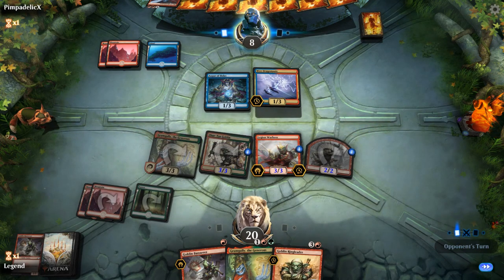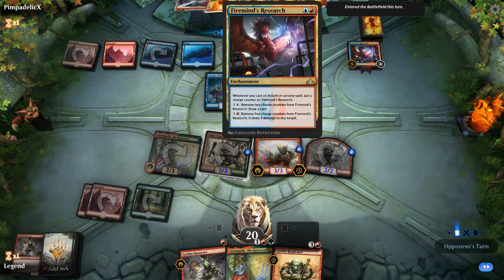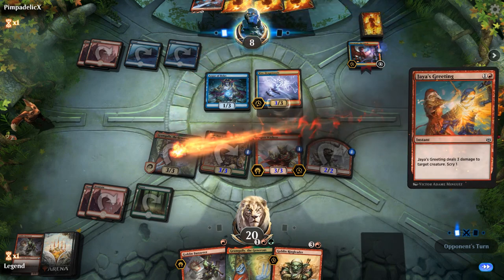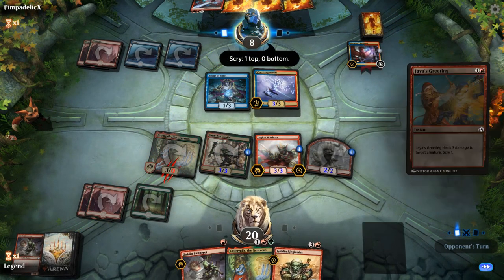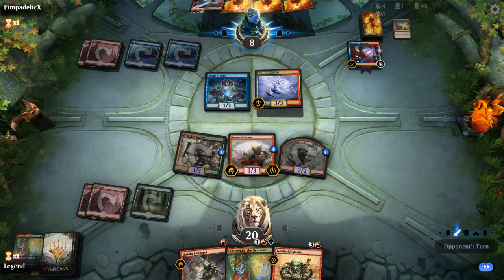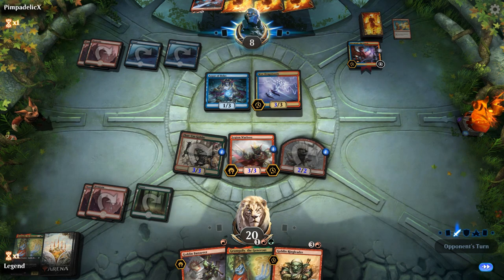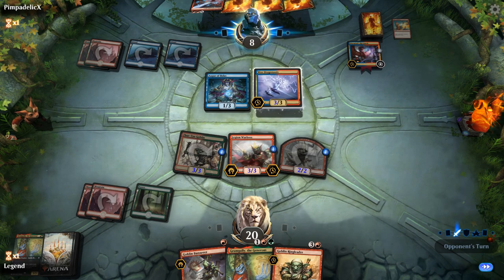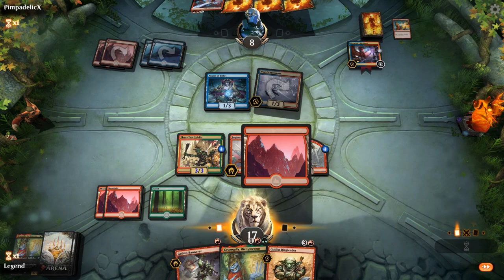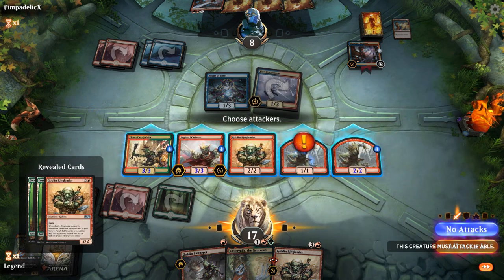Opponent is at eight. Firemind's Research — more setup. Maybe an answer for Groom Gully — a Jace's Greeting. They could have considered casting the greeting on my turn if they wanted the Dragonauts bonus to persist in my turn, so they could trade off. Now they're committed to attacking. If I play Ringleader, I'm pretty sure they're dead — we get an extra 1/1 and I also get to Mentor.